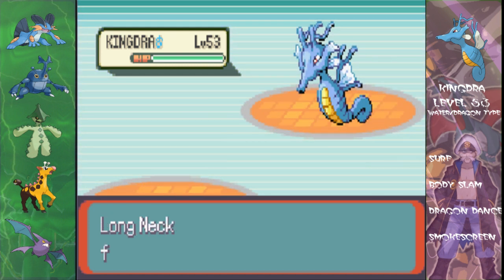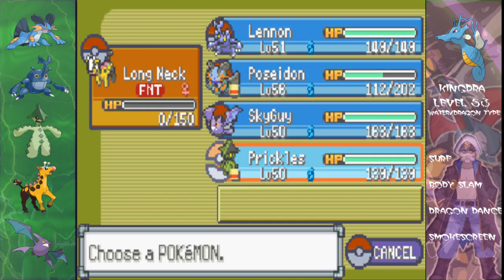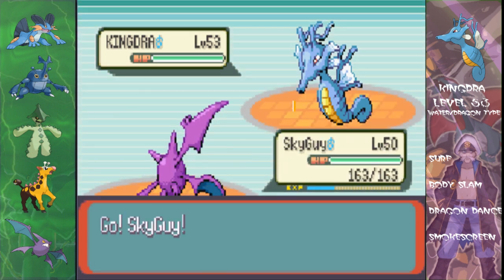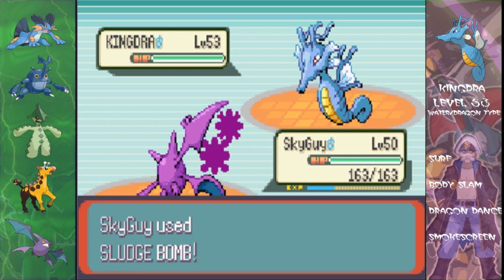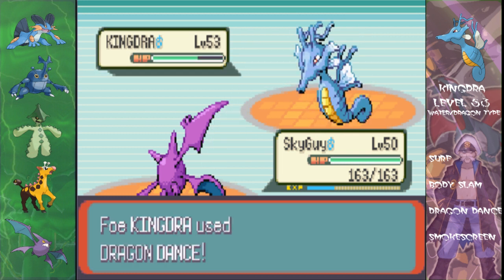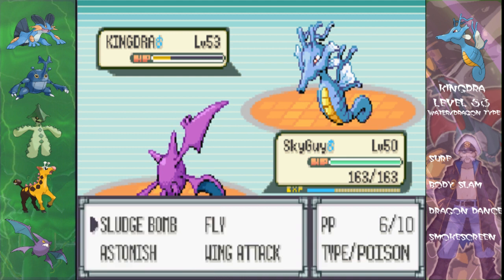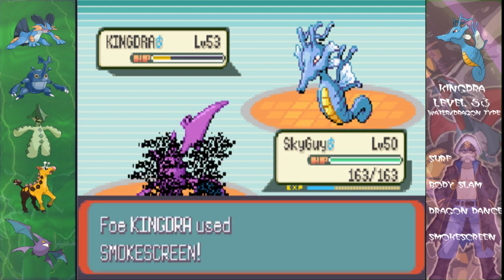Kingdra hit with Surf which means Long Neck is gone — goodbye Girafarig. What can I use against it now? I'm going for Sky Guard because otherwise it's useless in this match. Let's go for a Sludge Bomb — can I get a poison? No I didn't, and in fact it's going for Dragon Dance which means I'm about to get in a lot of trouble. If he gets too many Dragon Dances up and then hits you, you are in trouble. But this only boosts physical attack, and Surf is a special attack, so Dragon Dance doesn't boost it.